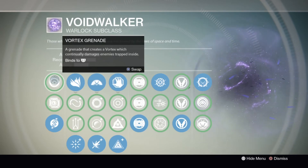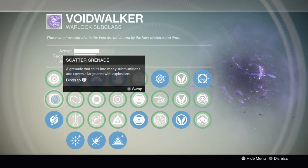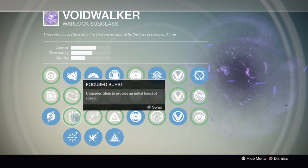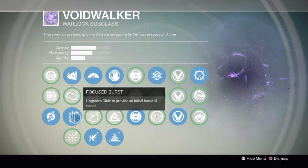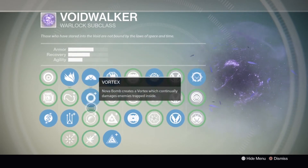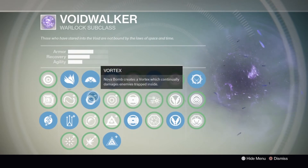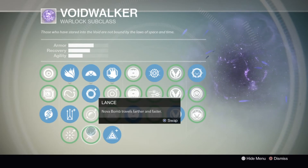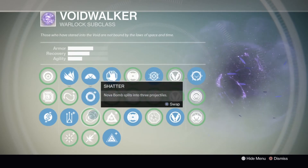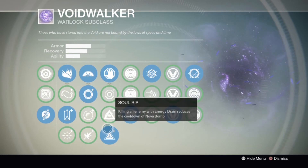In PvE I would still recommend using Axion Bolt, but the Vortex Grenade is also really good because some of the AI is stupid enough to stand inside of it. Most people don't wear Nothing Manacles in PvE since enemies aren't that hard to kill. Axion Bolt still does a lot of damage in PvE. For your jump, use Focus Burst in short bursts — jump, hit X for the speed boost, then hit X again, fall, and repeat. For the super, I like either Vortex or Shatter: against high-level enemies I use Vortex; against a bunch of low-level adds I use Shatter. You don't really need Lance in PvE because odds are enemies aren't moving fast enough to miss. Vortex is really good against bosses.